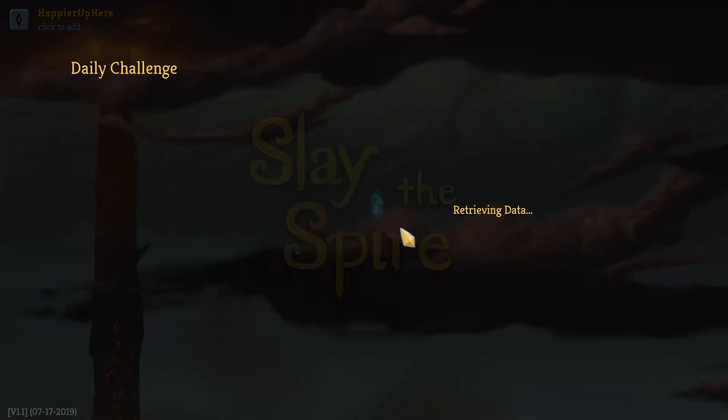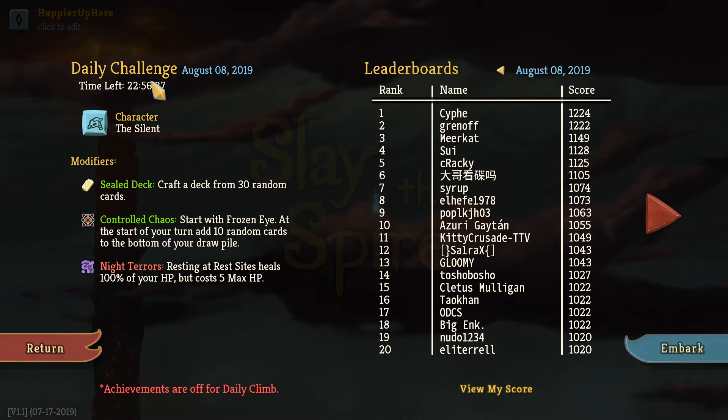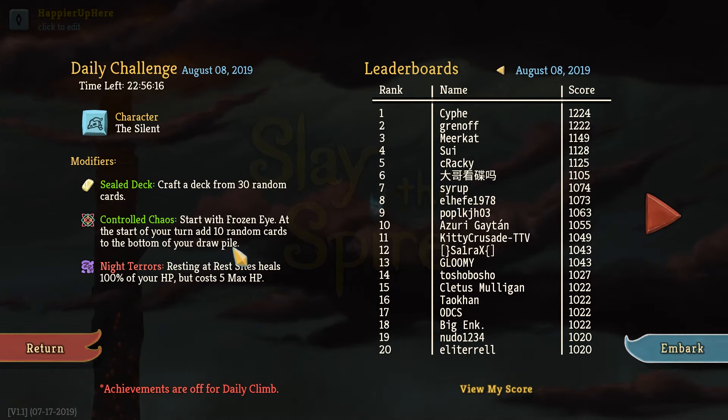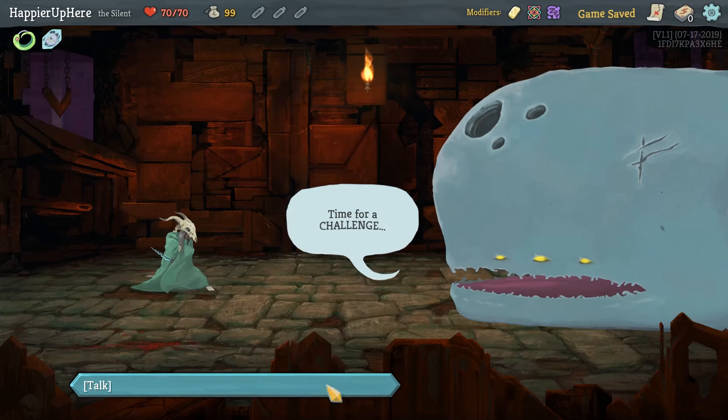Hey all, welcome to Slay the Spire! Today we're playing the daily challenge for August 8th, 2019. The character is Silent and the modifiers are: Sealed Deck — craft a deck from 30 random cards; Control Chaos — start with Frozen Eye, at the start of your turn add 10 random cards to the bottom of your draw pile; and Night Terrors — resting at a rest site heals 100% of your HP but costs 5 max HP. Sealed Deck and Control Chaos is an interesting combination.